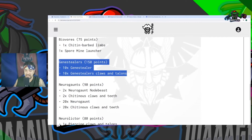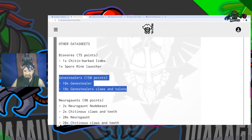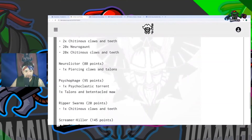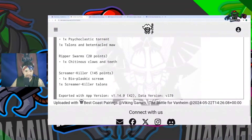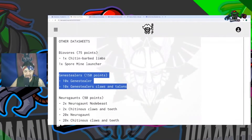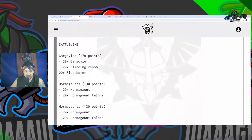You're giving something up — if you call a Waaagh! you might get lucky and the Grots could punch out the Gene Stealers, probably not, but you could screen them. We have a 20-man unit of Neurogaunts, a Neurolictor, a Psychophage, Ripper Swarms, and a Screamer Killer. Interesting that he has a Screamer Killer, a Psychophage, and a Neurolictor — a bit different from the Unrelenting Swarm lists I've seen before.